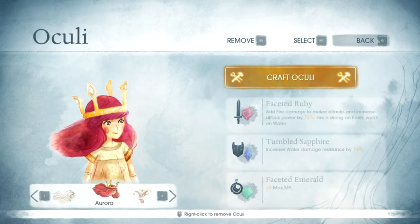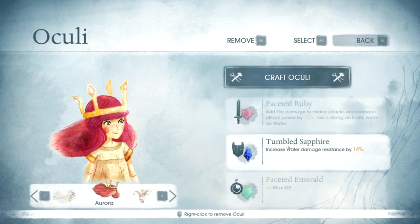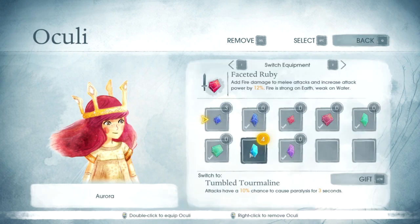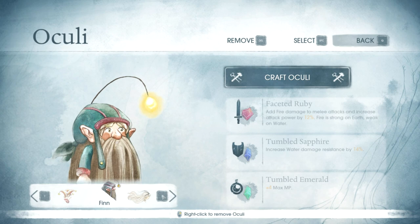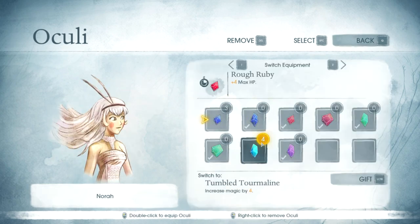I wanted to take a look at these tourmalines. What do these tourmalines do? They increase your magic by 4, magical damage by 10%, and attacks have a 10% chance to cause paralysis for 3 seconds. That's actually quite good. It kind of depends if you're a fast character though. If you're a really fast character, that's a great ability to have, but if you're slower, it's kind of like eh. I'll probably leave things where they're at.